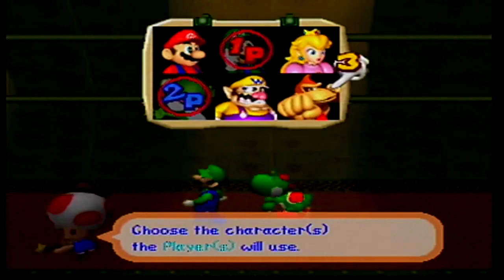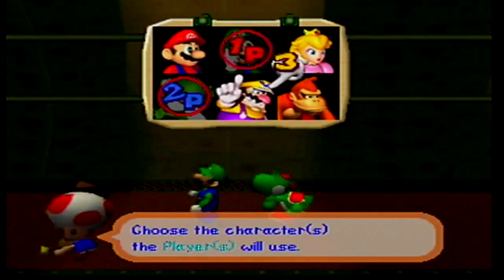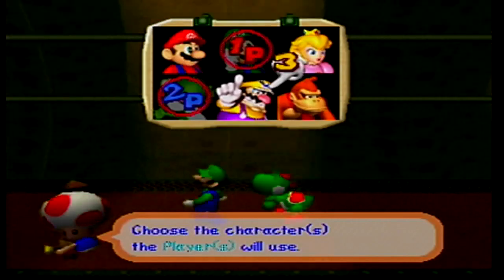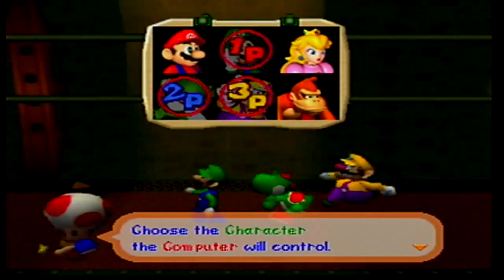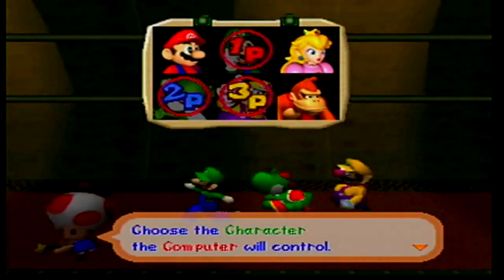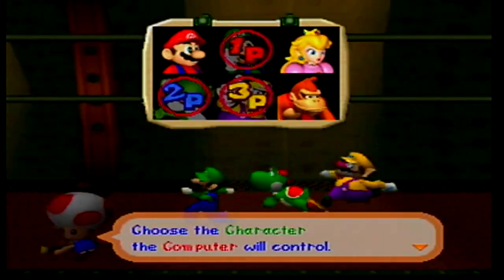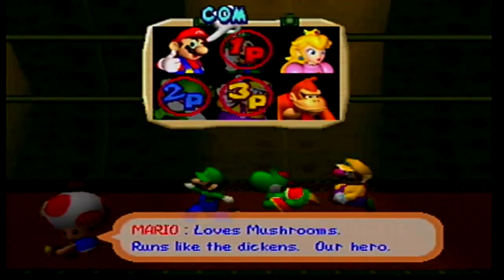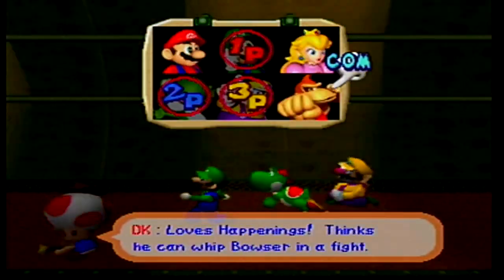Yeah, hold it like that. D-pad — just ignore the D-pad. This is a very well-made controller, in case you couldn't figure that out. It was so well made that they made no other controller like this ever again, because you can't improve on perfection. You have to hit the blue button. I haven't had these in years. Just focus on the control stick, the A/B button, start, the bumpers, and the Z button underneath the controller.